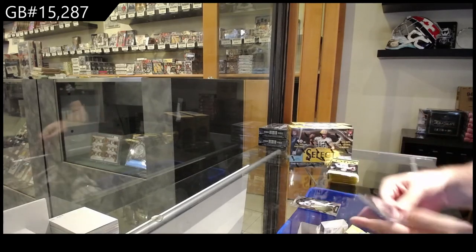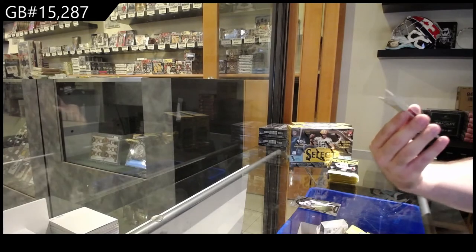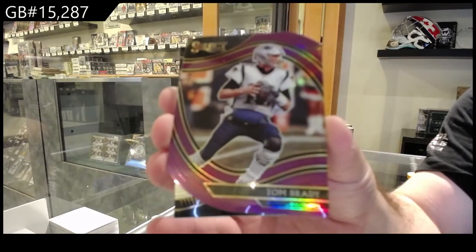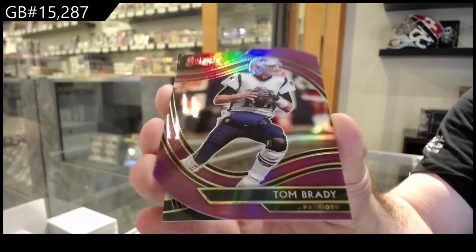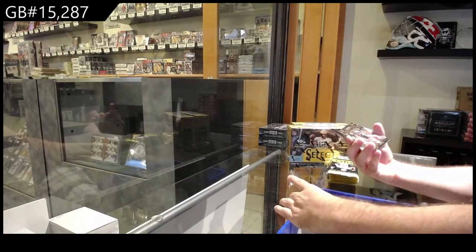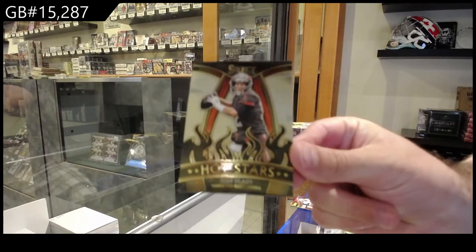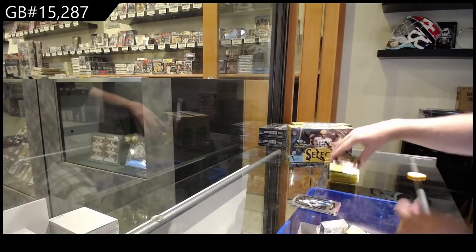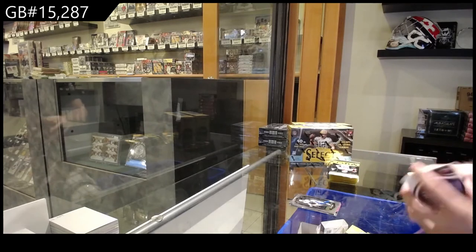We've got a rookie of Davis for the Bills — that's probably a decent start. We've got a pink die-cut Tom Brady for the Patriots. Die-cut Patriots — was that purple again? I apologize guys, my eyesight is not very good. Hot stars for the box — it's kind of funny — of Tom Brady, and a rookie of Okuda for the Lions.